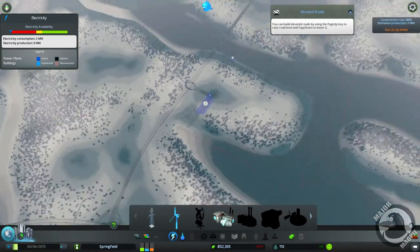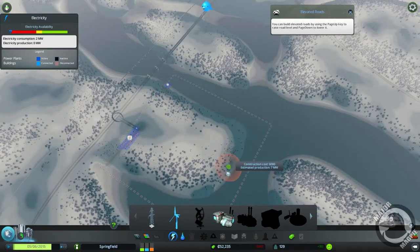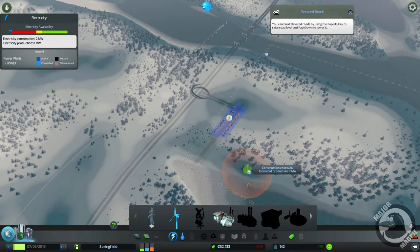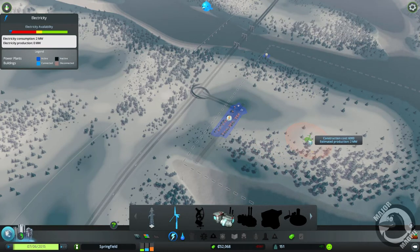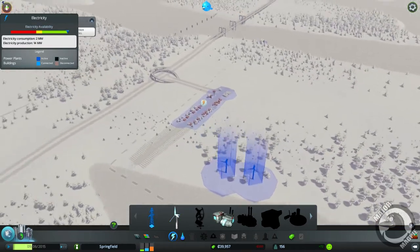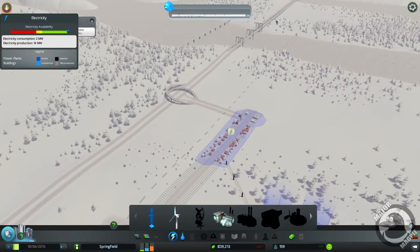There's a clever little feature here - you can see where it's dark blue around the edge, that's higher ground, so it's more effective for your wind turbines. It's going to generate more electricity when you put them on higher ground. If I put one here it says estimated production is eight megawatts, but if I put it down here it's estimated production will be two megawatts. So we're going to pop them on top - one there and one there. We need to connect that up to our city, and everybody should be getting electric.